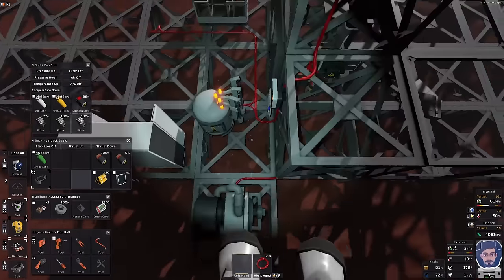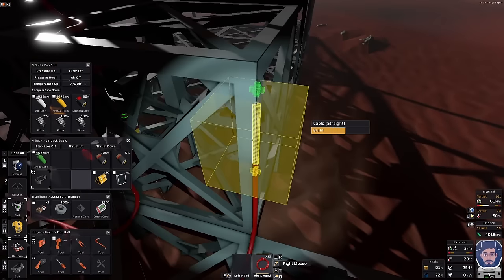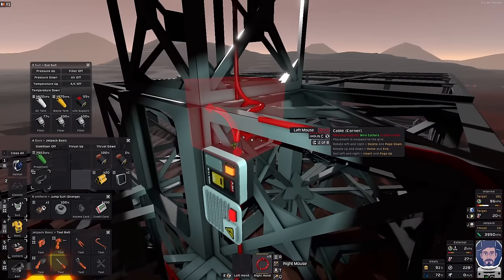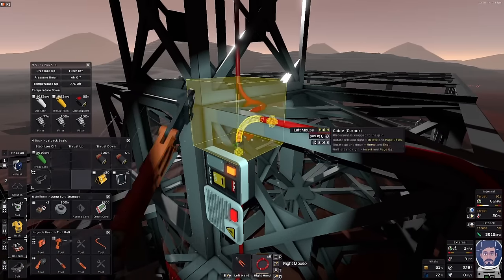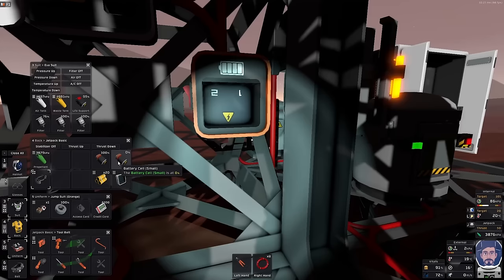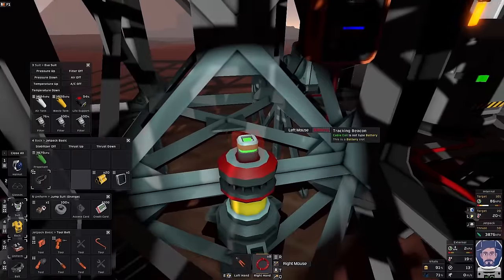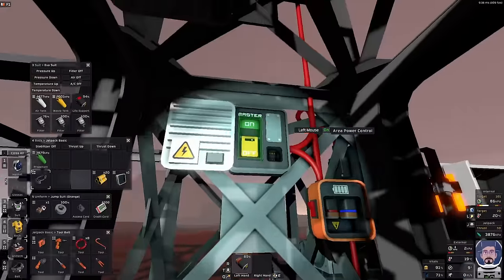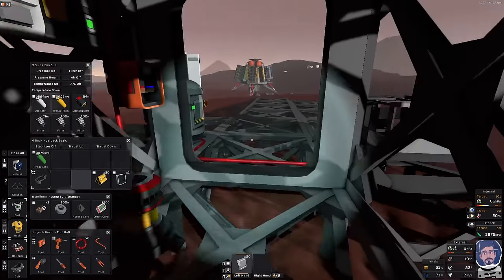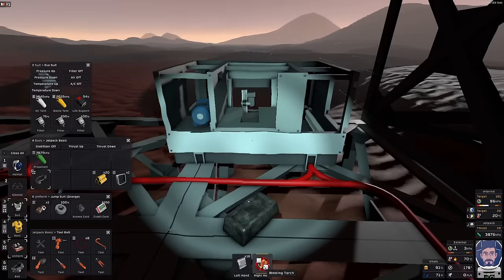Now where are they? You were all hooked up - I was hooking up the generator. 15 cables, nice. You're hooked up, which means I can put you into there. I'll put you into there. Now I need you and a welder, cables.